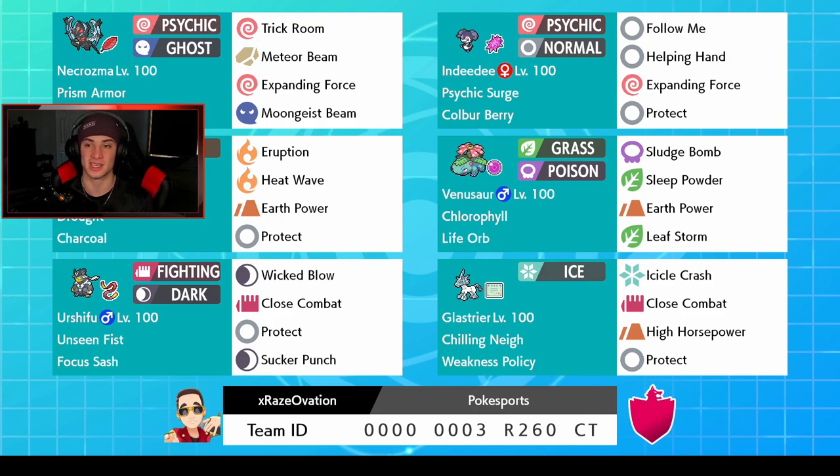Next to Necrozma we got Indeedee with the Coba Berry — Psychic Surge, Follow Me, Helping Hand, Expanding Force, and Protect. Then our sun boy Torkoal, who sets Drought with a Charcoal to boost fire moves — Eruption, Heat Wave, Earth Power, and Protect. Venusaur has the Chlorophyll ability with a Life Orb, running Sludge Bomb, Sleep Powder, Earth Power, and Leaf Storm.